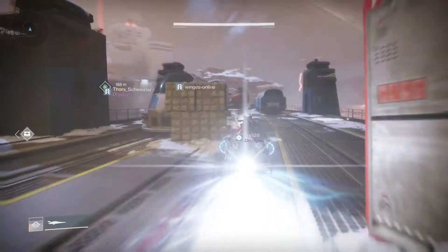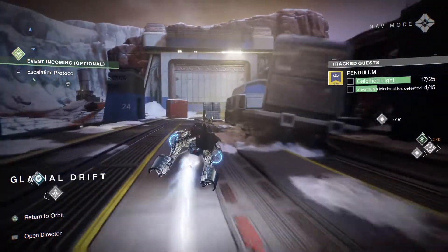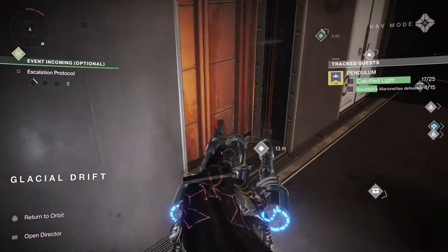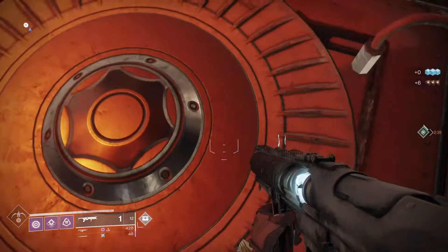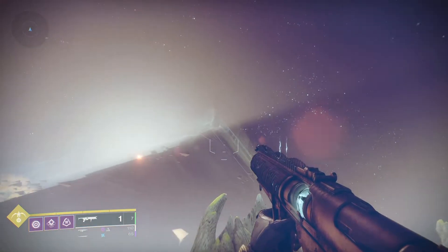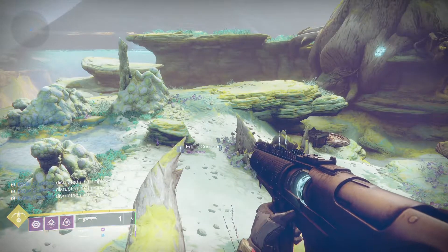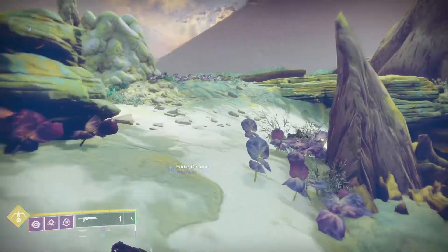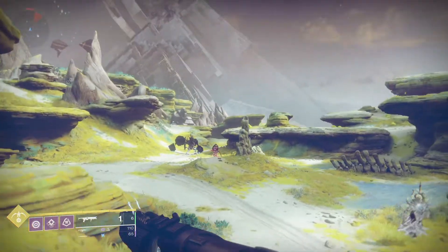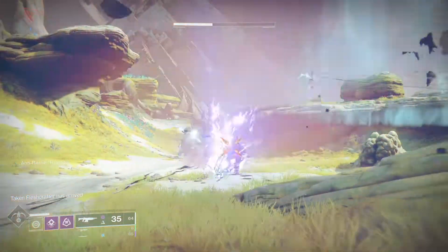It's time consuming to find all the fragments, but remember you can whip out your ghost while on your Sparrow and just fly around seeing the markers on screen to find them more easily. While collecting light fragments you'll counter some Marionettes too, but if you finish all the fragments first, they spawn more frequently on IO — specifically in the Lost Oasis, where I found two spawn locations and just went back and forth between them.